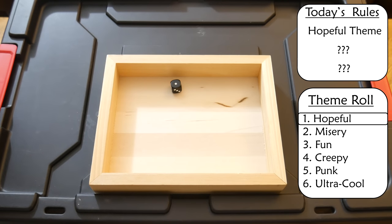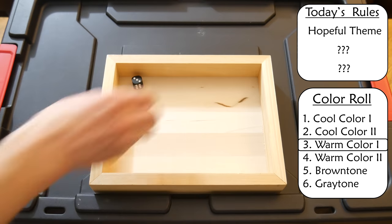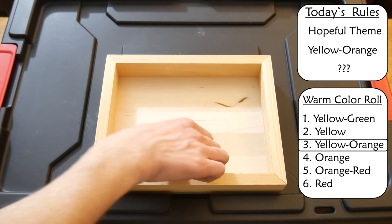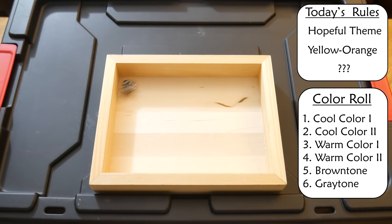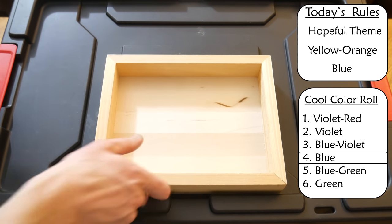Let's get those colors out. First color — rolled a 3, it's a warm color, that should be good for Hopeful. Rolled a 3 again — Yellow Orange. First color is Yellow Orange. Secondary color — it's a cool color. Roll again — 4 — Blue. Yellow Orange and Blue. Hopeful Theme.